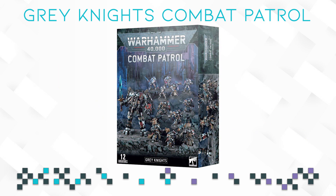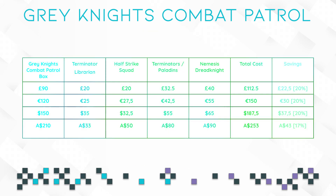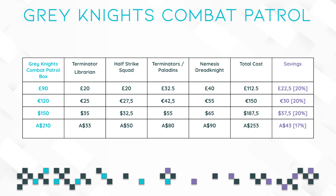Next let's talk about savings, probably the most interesting point. As many have already noted, the savings are disastrous compared to literally any other combat patrol box out there — even the Deathwatch combat patrol, which is quite bad for savings, offers higher savings if you remove the upgrade sprue from the calculation. The savings are 13%, well below the 33% average we like to see on this channel, and Australia got hit particularly hard with only 17% savings. This seems to be partly because the Terminator Librarian costs less in Australia than in the US.